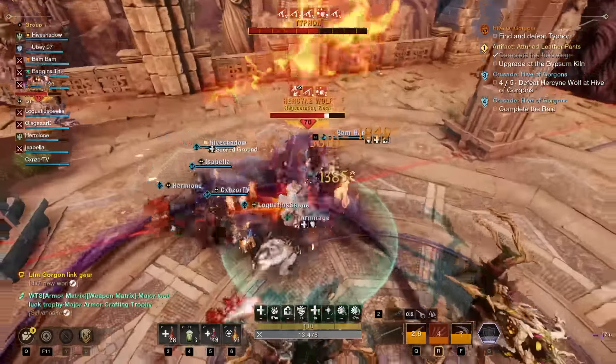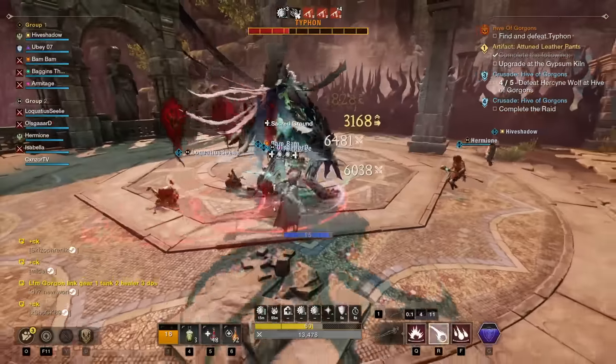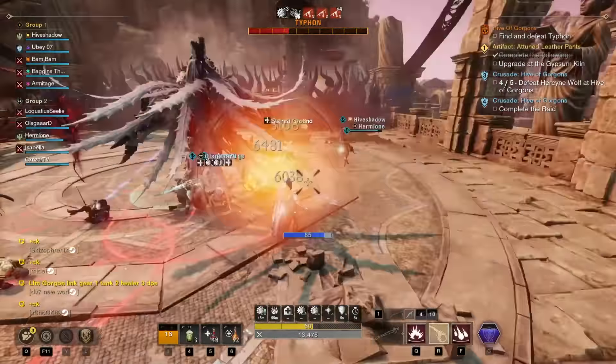Typhon also frequently uses a slam ability. Usually he'll run into the middle of the room, crouch down, jump up in the air, and when he hits the ground he'll do a large amount of strike damage to everybody in the area. The best way to deal with this is to block or dodge just before he hits the ground. Healers can also use Splash of Light to top everybody up if they're running that ability.